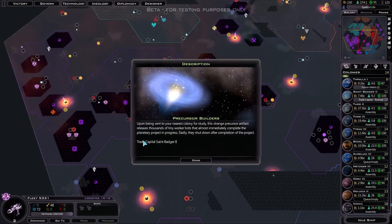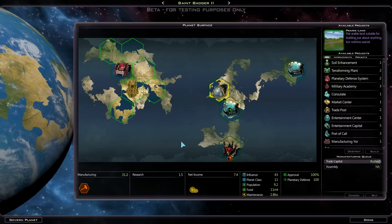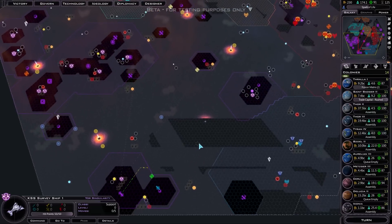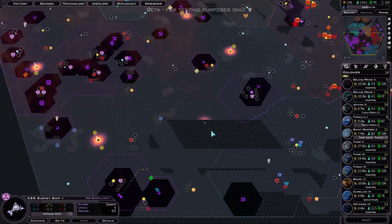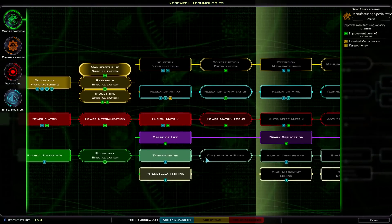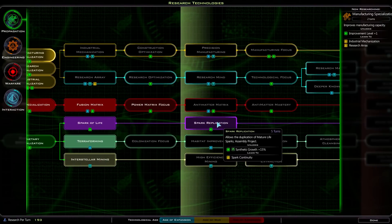Okay, what's this? The Trade Capsule was finished because an anomaly was found - that was pretty lucky actually. So I've got Synthetic Growth. I should probably get more on this in a propagation tree - Replication sounds like a good idea. How many turns? Five turns - yeah, why not?